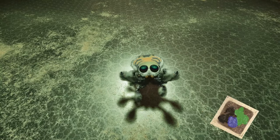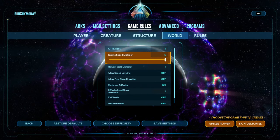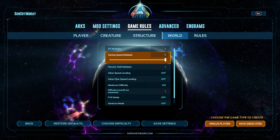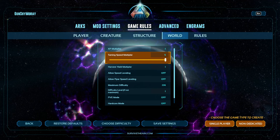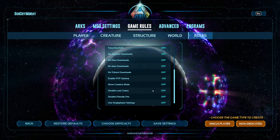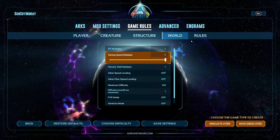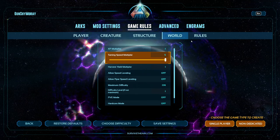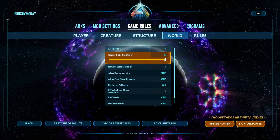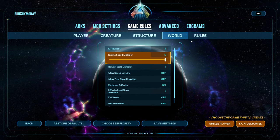Now let's get on to the actual taming. Before we start, I do have to give one little disclosure: my Taming Speed Multiplier is going to be set to 5 for this video. The reason why is because in all my testing here on single player, even with single player settings turned off, the Cosmo at level 150 is basically untameable because it will starve faster than you can feed it. This might just be an imbalance in the Cosmo.